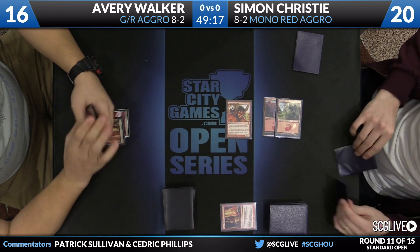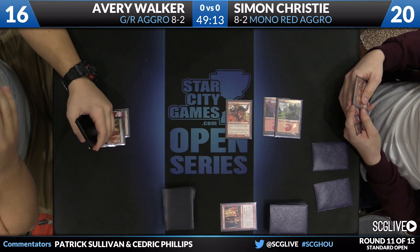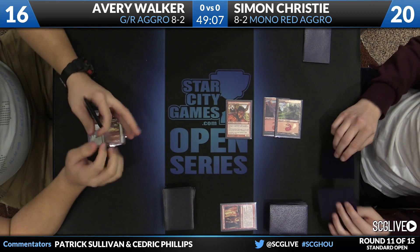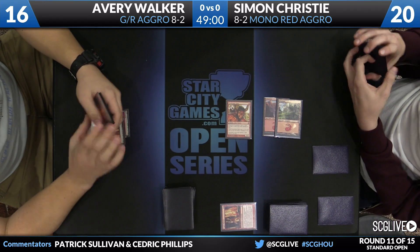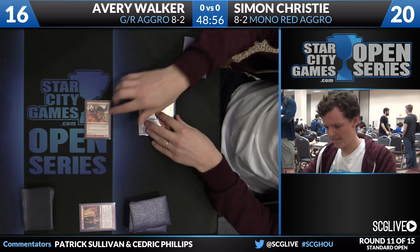Walker already down to 16. Take a look at the top two cards. Christy's list here, playing only 19 mountains. It does go all the way up to 3-mana game 1 — two copies of Goblin Rabblemaster in the main deck alongside two copies of Hordling Outburst. But a pretty low-end build. Also playing with the new Mardu Scout, which is a nice addition for Mono-Red Aggro lists.